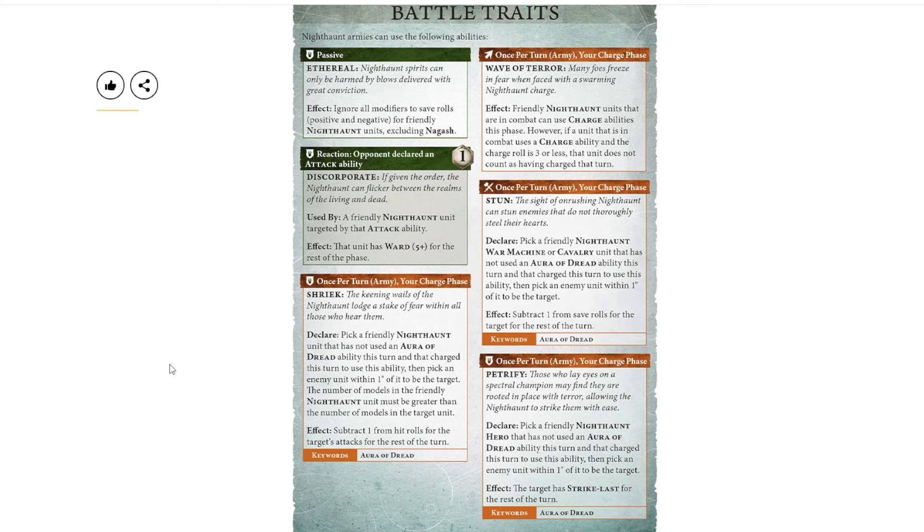They arrange them a bit oddly on the page — there are three Auras of Dread and one that applies as a general thing. Let's do the upper right hand corner first: Wave of Terror. Friendly Nighthaunt units that are in combat can use charge abilities this phase. However, if a unit in combat uses a charge ability and the charge roll is three or less, that unit does not count as having charged that turn. So you should at least be able to get out of combat range with your previous units.